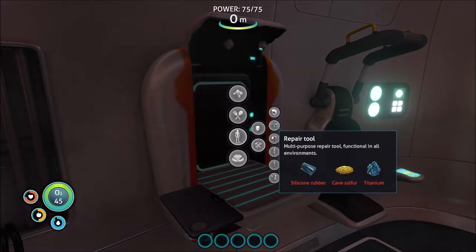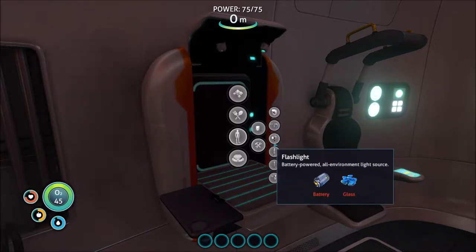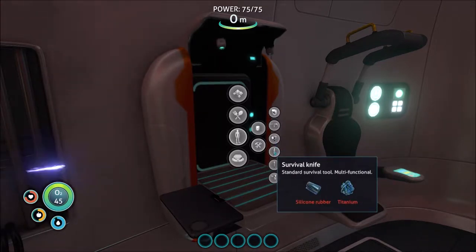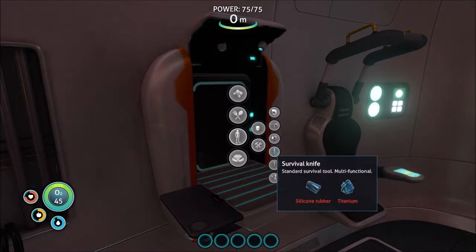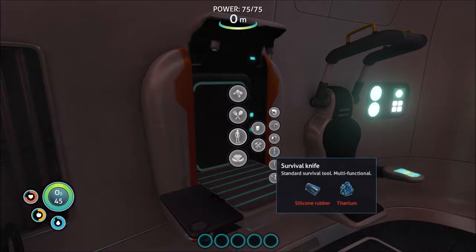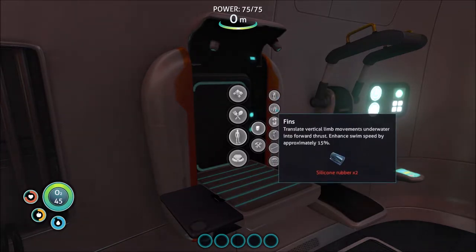A repair tool we'll build later on because it's very important for repairing our habitats. A flashlight we'll probably never build. A survival knife is very important to build second, because it's the only weapon in Subnautica. There's also equipment like an O2 tank and fins that we'll also be building.